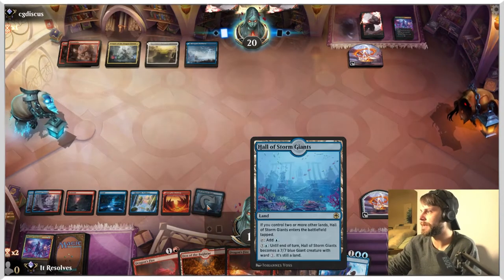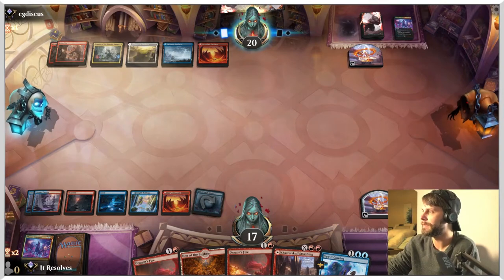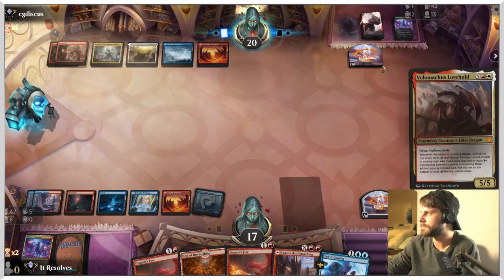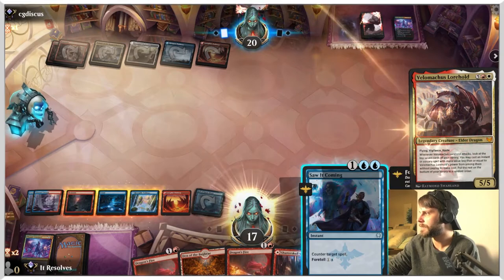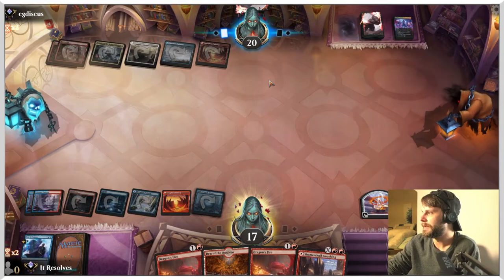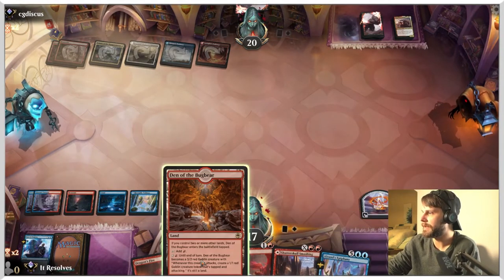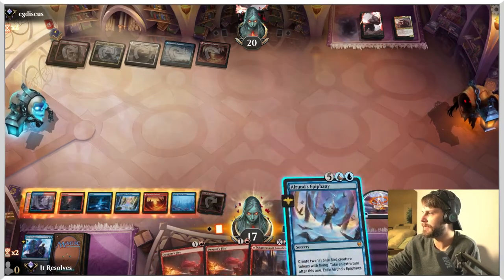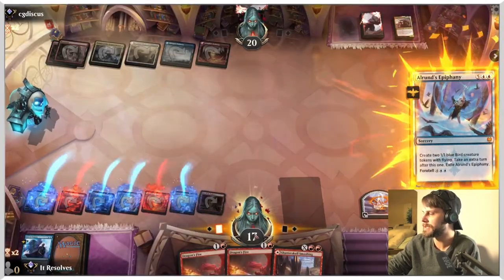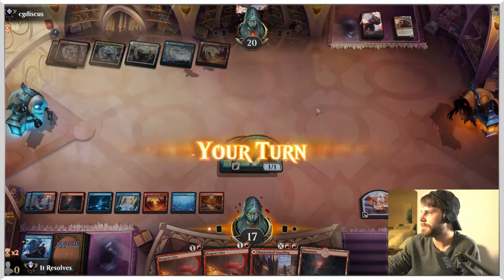So next turn, regardless of what we draw, we should have some kind of play. Perfect — we get to just straight up counter this, which is very, very solid. And now that is not a problem. Oh, and there's the Alrund's Epiphany — that's very, very good. Let's do this — we are just going to take the extra turn here, kind of get a little bit of advantage on them if possible.